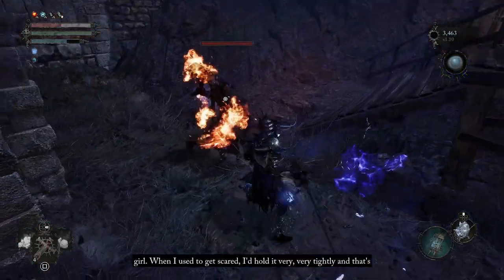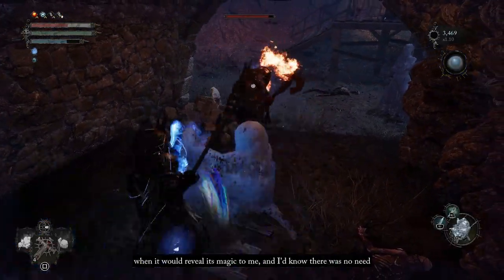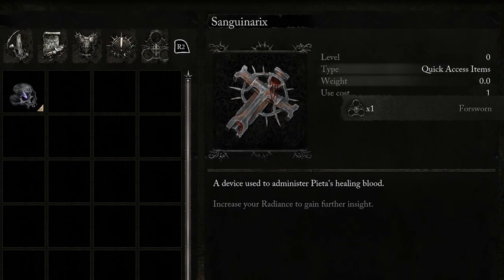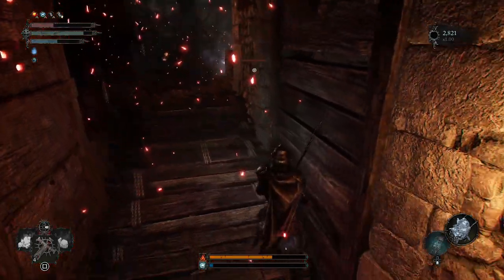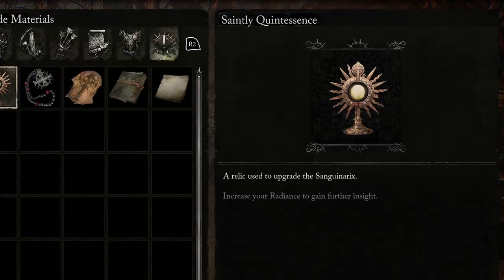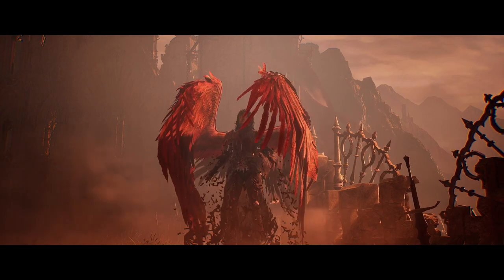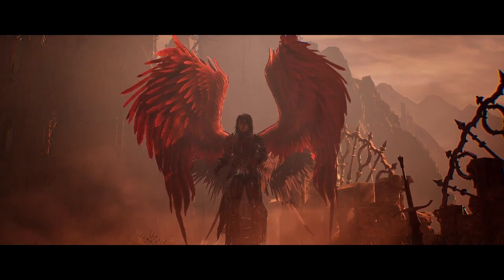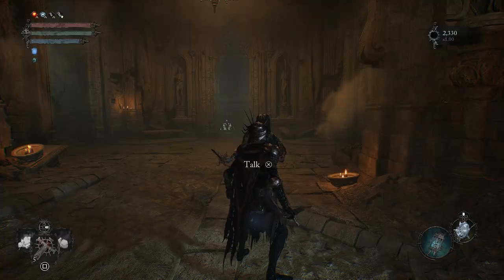Lords of the Fallen, like many dark fantasy action RPGs before it, limits you to only a handful of healing items between rests called sanguinarics. The game starts you out with only three, but you can increase the amount of charges and the item's effectiveness through hidden items called saintly quintessences. This is only possible after defeating the first major boss, Pieta, She of Blessed Renewal.